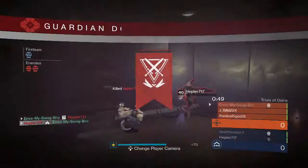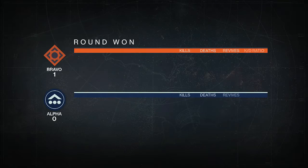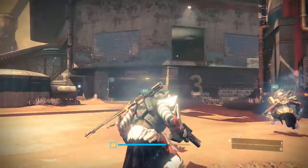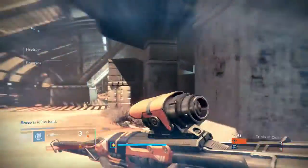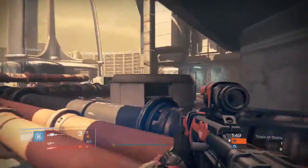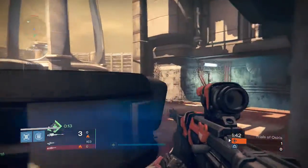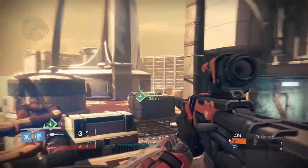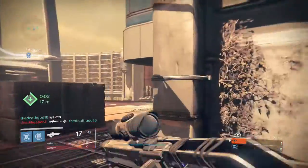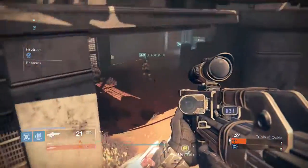Tip number three would be reviving old raids and nightfalls and bringing them up to 320. For example, Vault of Glass could have four options: normal and hard at its current level, plus new 320 normal and hard versions. Think about how many people would come back for Vault of Glass or Crota's End at 320 — they're amazing raids. People don't play them because there's no replay value and no new guns. Many MMOs have survived long dry periods this way. Instead of having only one raid, King's Fall, you could have three raids and get real replay value.